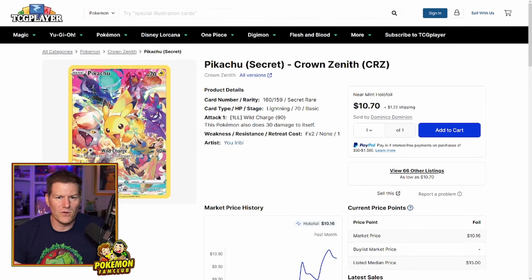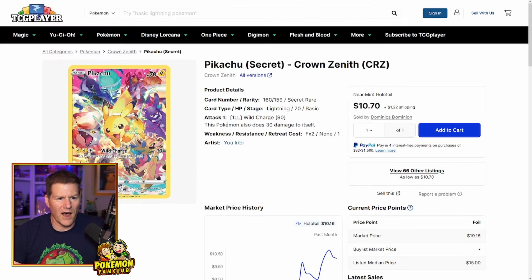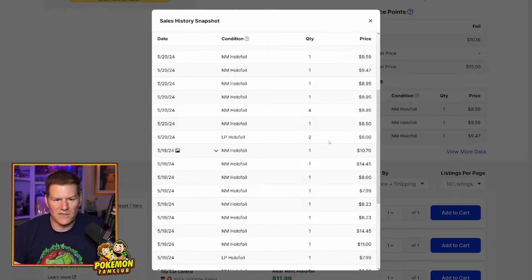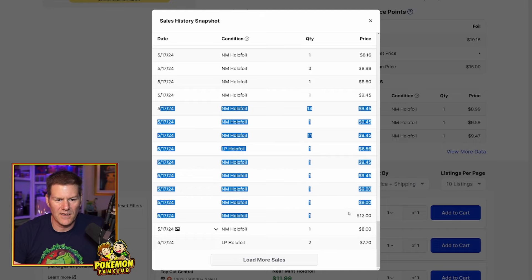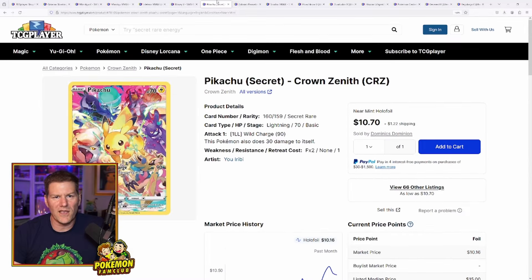Then we've got the Pikachu secret card, the only real secret card from Crown Zenith. Fantastic — it has not moved much at all, going from $7.60 to $10. I love this artwork: all these prime players from the Sword and Shield era with Pikachu front and center. Just absolutely phenomenal artwork. I'm assuming everyone has this in their set — for $10, everyone should have this. People were grabbing them like crazy on the 19th. These move like hotcakes, and it's fantastic artwork. Everyone should have this card.